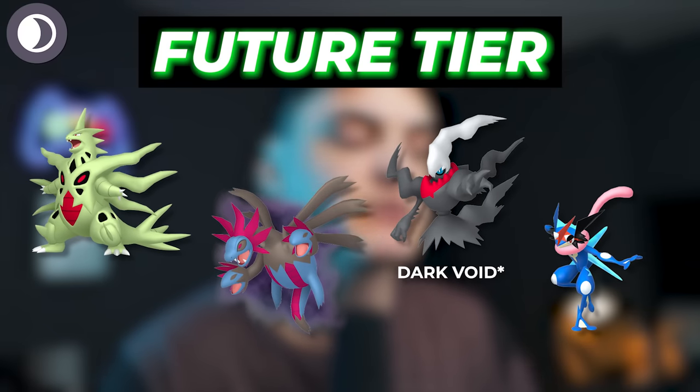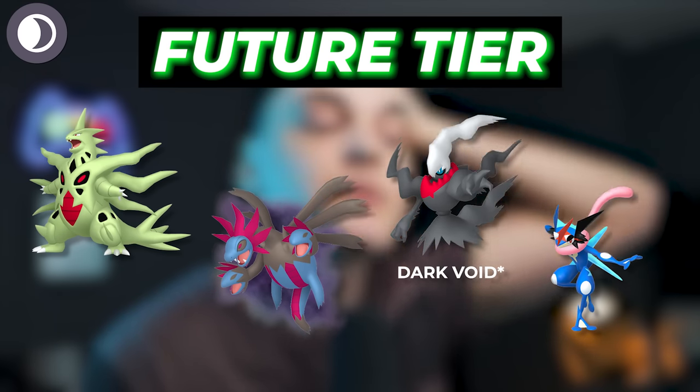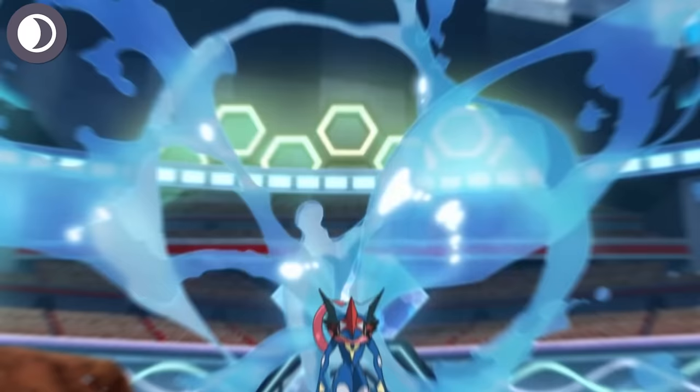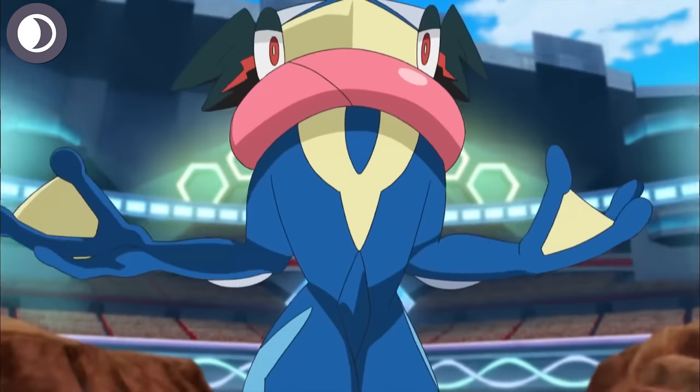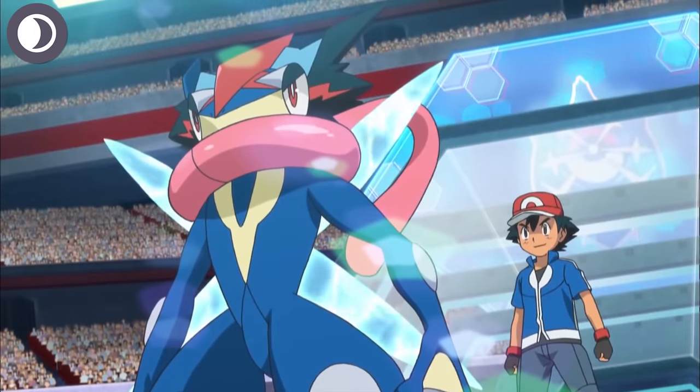For future Pokemon you can look out for in Dark types, we're going to have Mega Tyranitar, Shadow Hydreigon — which is going to take the number one slot forever for Dark types if that comes — Dark Void legacy move on Darkrai could bring it up to the A tier slot, and finally Ash Greninja. Personally, I'm not a huge believer in Ash Greninja coming to Pokemon Go because it's very exclusive to the trainer Ash in the anime, so I don't know if they'd just give it to everybody, but if it does come, it could have some potential Dark type usage.